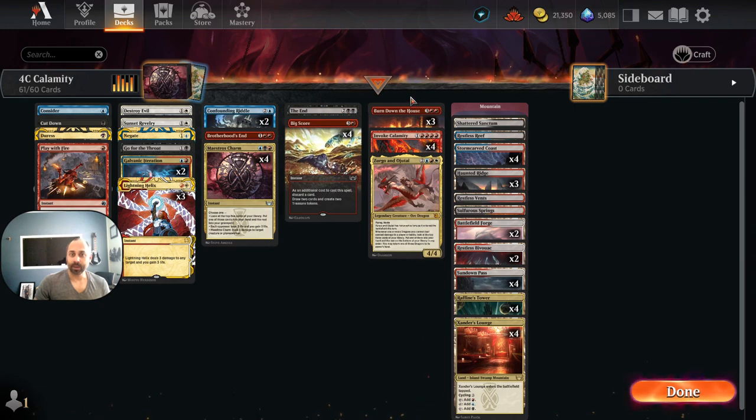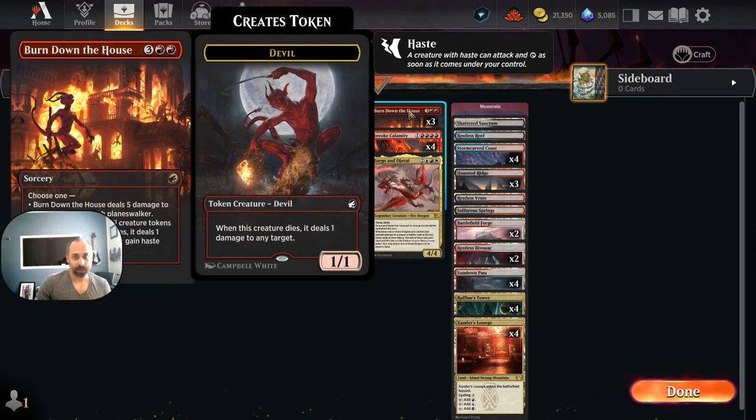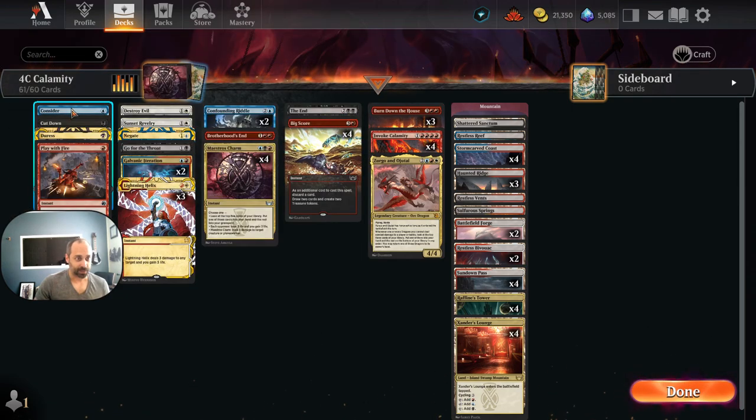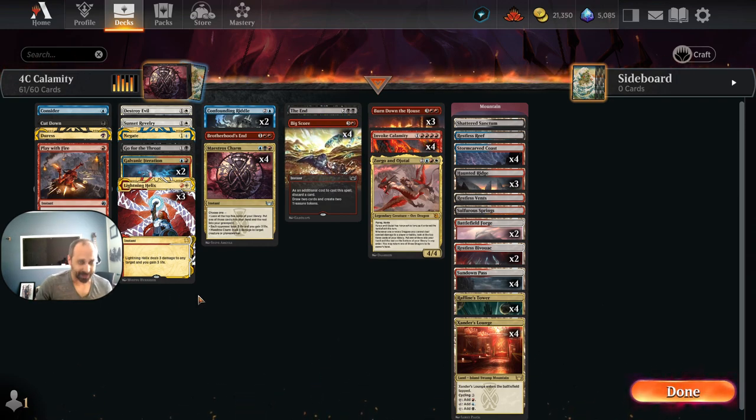What we want to do with Invoke Calamity is have stuff in our graveyard that either kills our opponent or kills our opponent's board. In this version we're only playing three other five-mana spells, and they're all Burn Down the House. So we want to be casting Burn Down the House plus any number of one-mana spells — Play with Fire, Cut Down, Consider, whatever we need at the time.